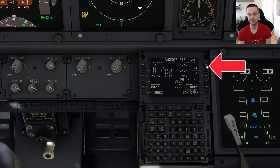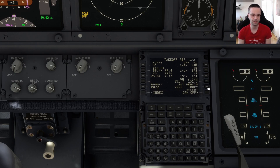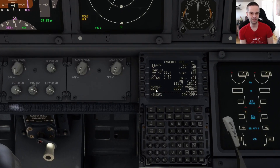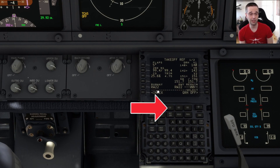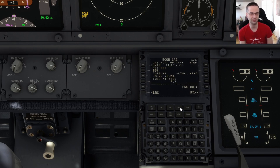The last thing to set up on this page is the V speeds — all we've got to do is click next to each entry because they're already pre-calculated for us, and it's going to set little marks on the airspeed indicator for takeoff. The V2 speed, which is the minimum safe climbing speed with a single engine, also needs to be set on the MCP panel — basically the autopilot panel. It's really just a matter of rotating the IAS knob to set it to the correct airspeed. The last thing I like to do is go back to the FMC and check the climb and cruise pages to make sure nothing is pending there that needs to be activated, because a couple of times this has caused the autopilot not to engage later on.